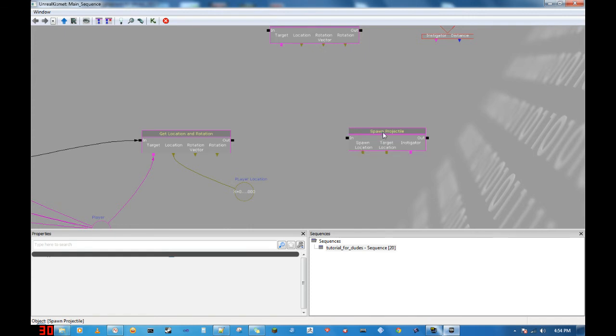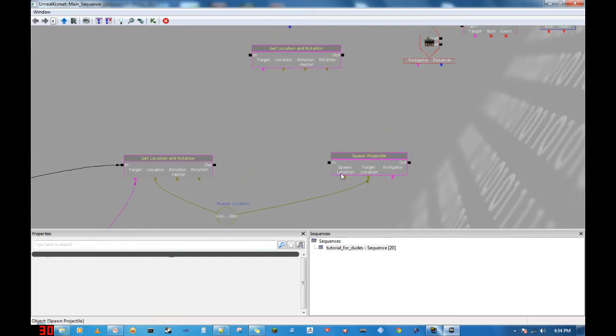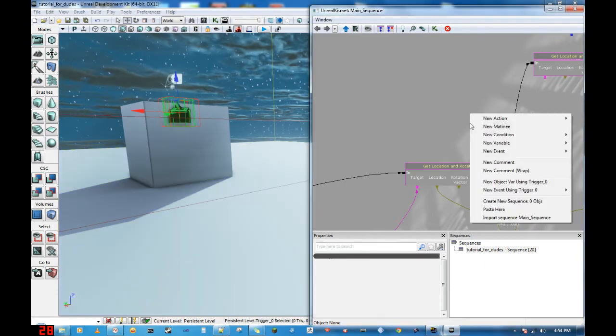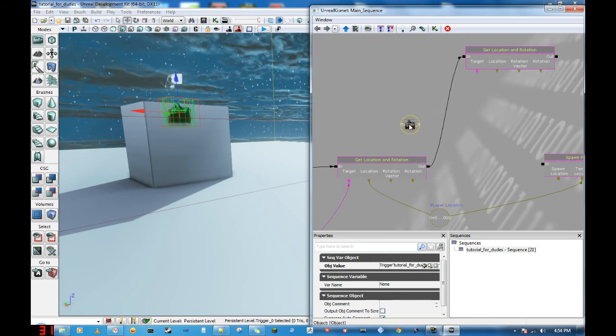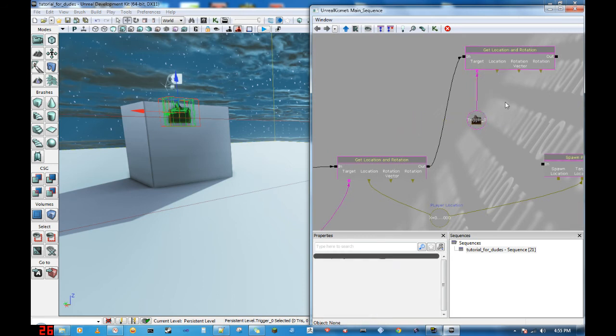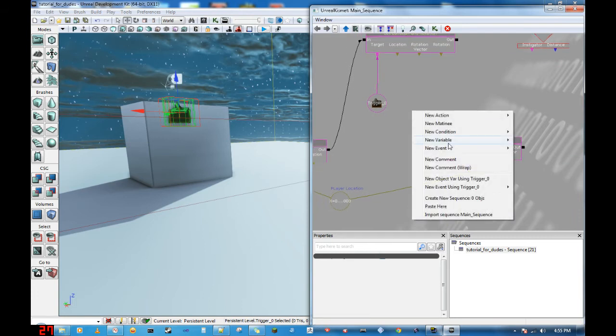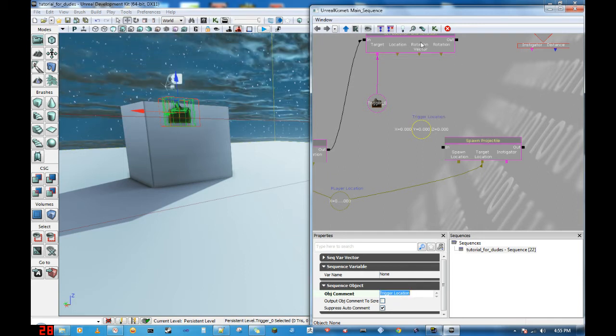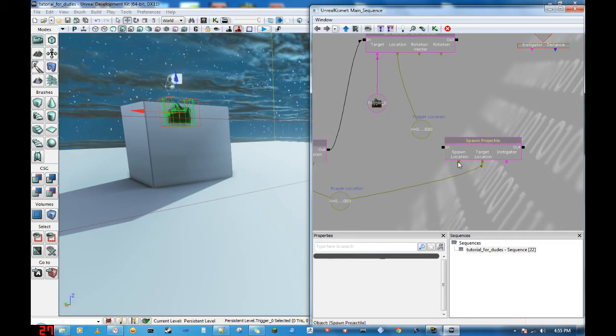Now, we want the projectiles to hit where we are, so we're going to take the target location of the projectiles and put that in here. Now we want the projectiles to spawn from somewhere, so we're going to send this bit of information here and have it spawn from the turret trigger. The turret trigger is this guy. So we select him, right click the background, and add new object using trigger zero. And it's going to get this guy's location and input it into another vector variable. So now it has the location of everything it wants.